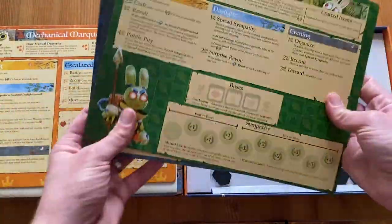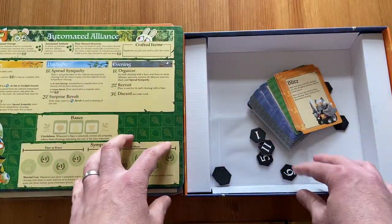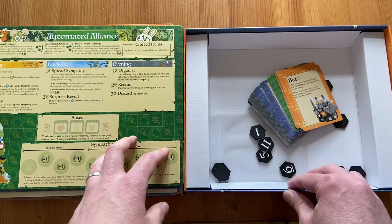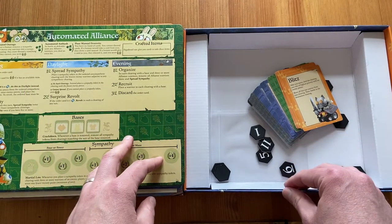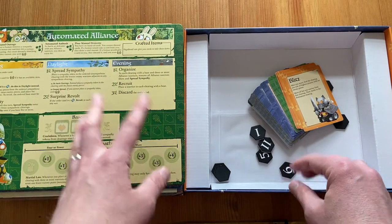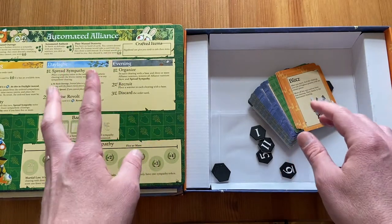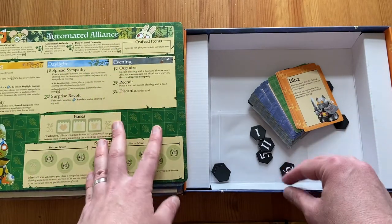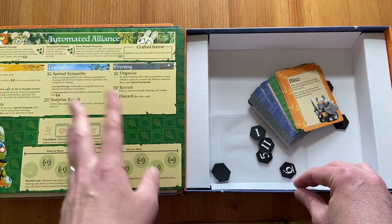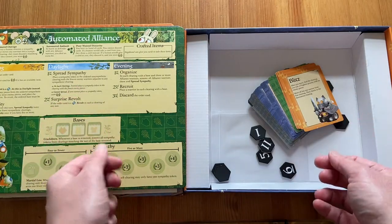This is the unboxing of the Clockwork expansion. You can find the link to my video about the Root base game in the description. Visit my Instagram, Twitter, and Facebook to see more photos and my opinion on Root solo. You'll also find the links in the description. Thanks for watching and see you next time, bye!